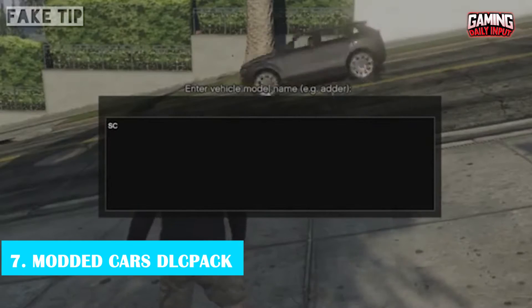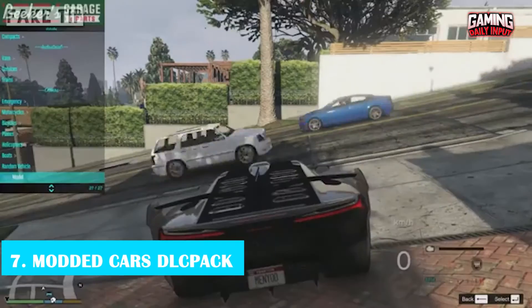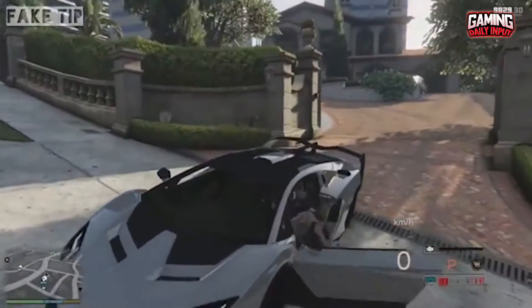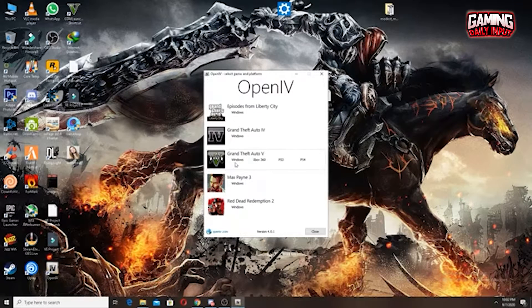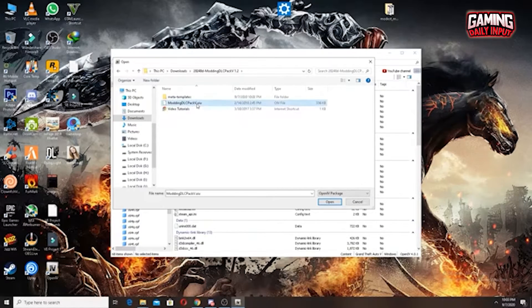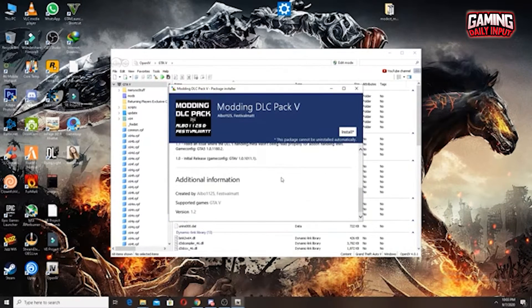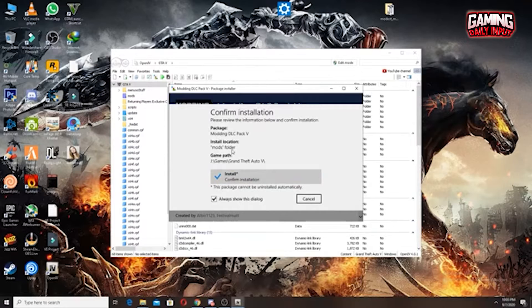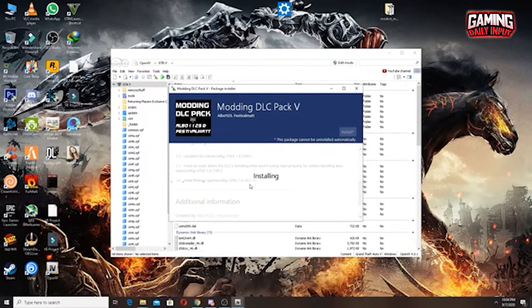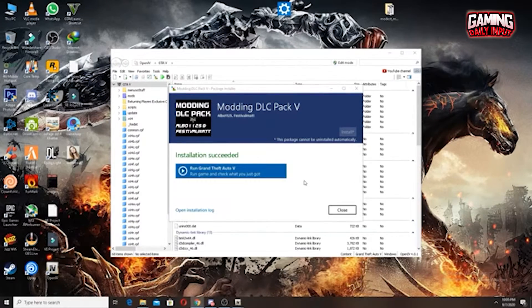Number 7: Modded Cars DLC Pack. The Single Player Campaign receives 16 additional automobiles as part of the Modded Cars DLC Pack. Therefore, if you thought the cars lacked anything, you can now play around with a number of brand new, fresh vehicles. These aren't your typical street cars. Instead, they're the ones you've always wanted, such as the Dodge Charger, Mercedes-Benz, Nissan Skyline, Ford Mustang, and a host of other models.